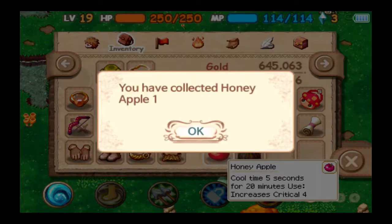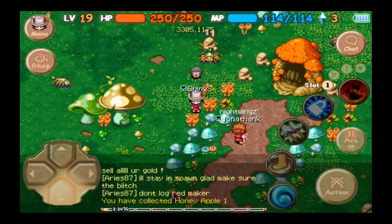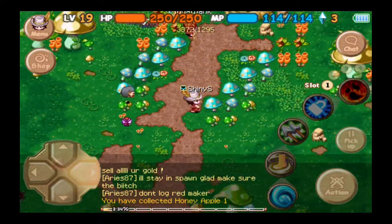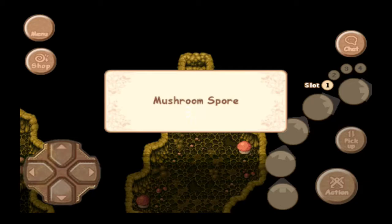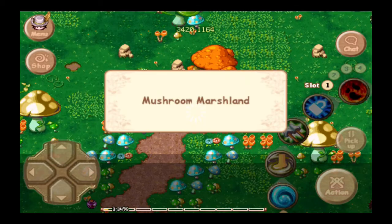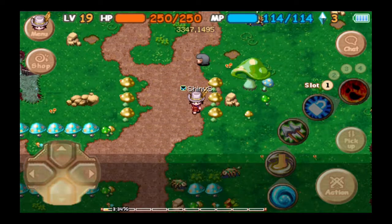Another white spider — this one could actually give me something good. Honey Apple, yeah, that's worth about $1,500 to $2,000. That's actually an event item. Hey, what's up Jonathan K. Let's go into Mushroom Spore Cave — actually, let's not. I'm too lazy to walk over there. Let's just keep walking and try to find some more white spiders.